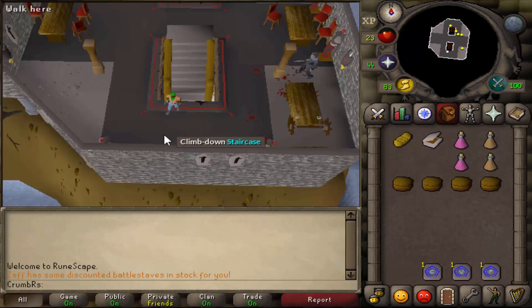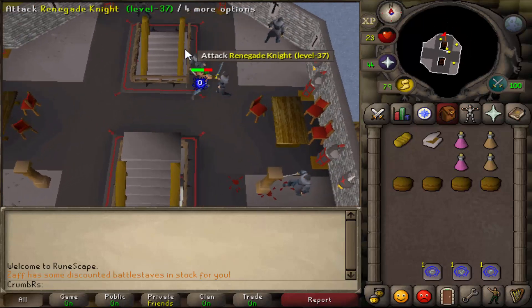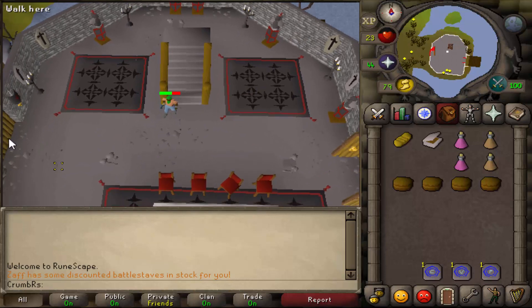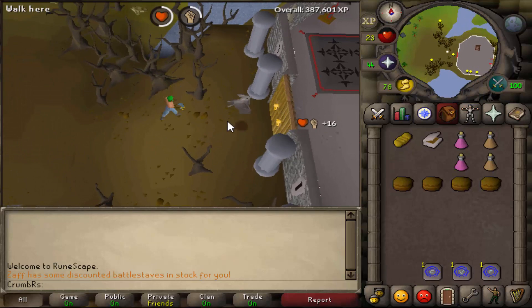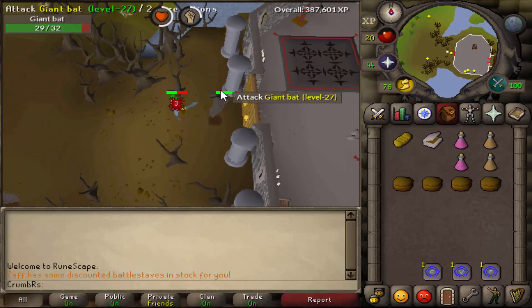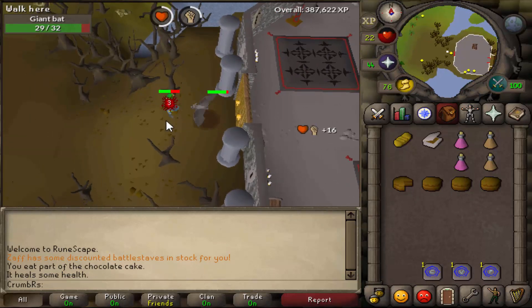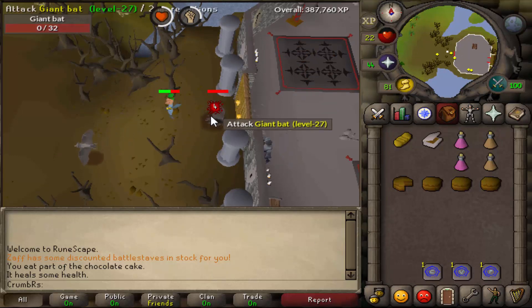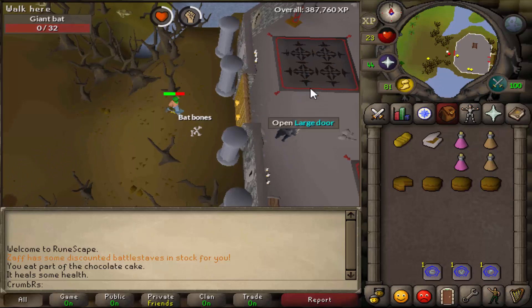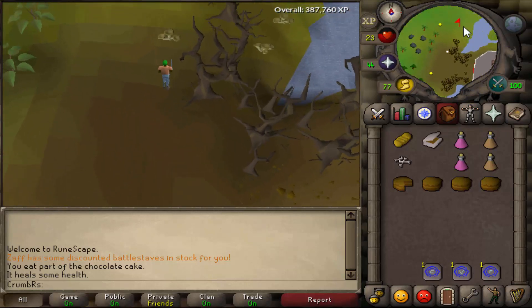Let's go ahead and climb back down these two staircases and head out the large door to the west. Once outside, go ahead and kill a giant bat. Once the bat is dead, make sure you take the bat bones — that's what we need. Now let's make our way northeast to return to Catherby.